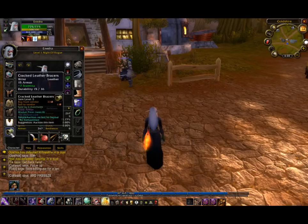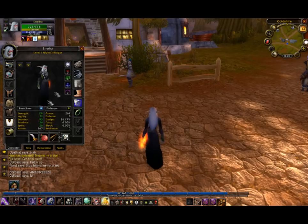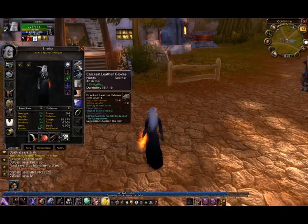The cracked leather bracers give us plus 9 stamina or plus 9 agility. Right here I only have plus 7 agility because I was kind of poor at the time. But they also give 15 armor. Then we got cracked leather gloves that give plus 15 agility for a good enchant. We have 21 armor. I think you can get plus 15 stamina as well.